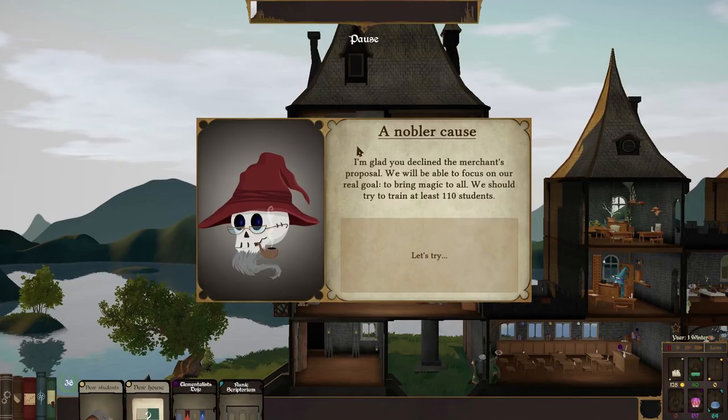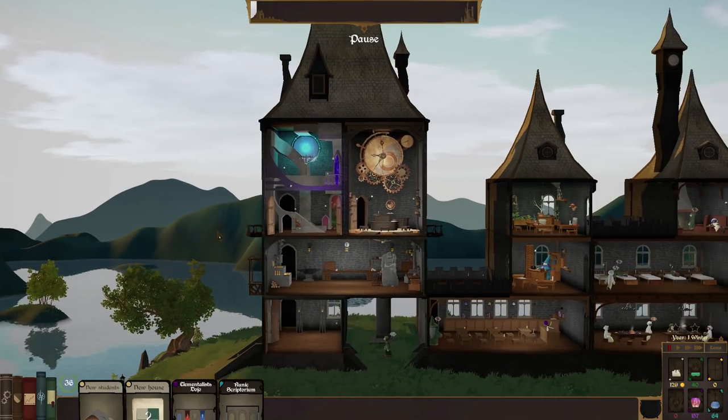A nobler cause event triggers. Glad we declined the merchant's proposal so we can focus on our real goal - bringing magic to all. The new quest: train at least 110 students. Let's pause time and figure out where our quests are.